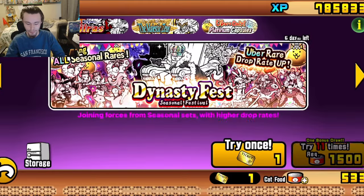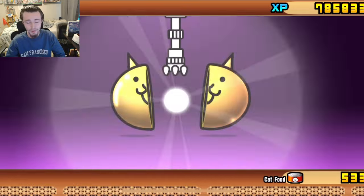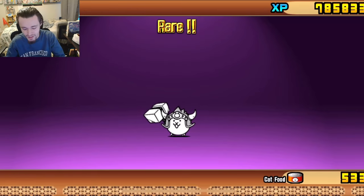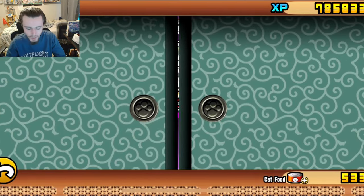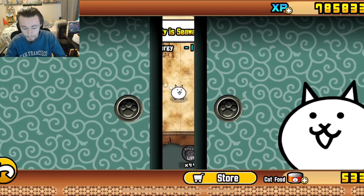Let's do the rare capsule — maybe we'll get something good, maybe not. Okay, it's just a rare though, so nothing special in this video. But Viking Cat is a new cat, so I'll take that as a good thing. I do want to get all the cats, so yeah, that is a good thing I suppose. Let's do one more level.